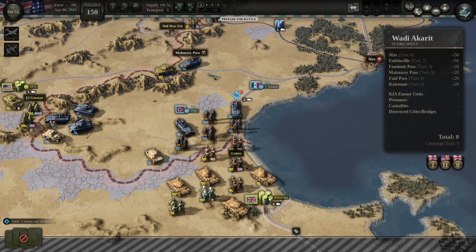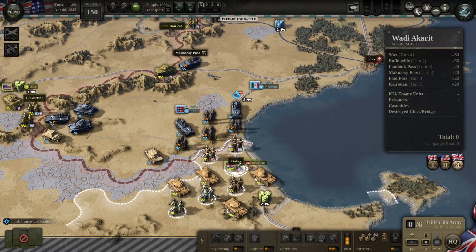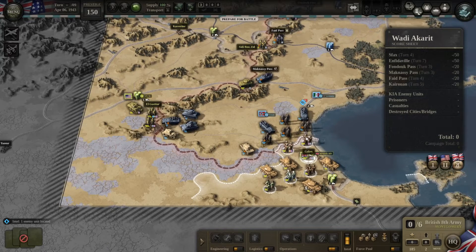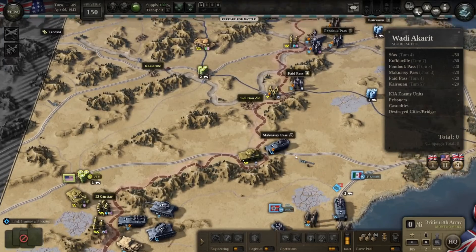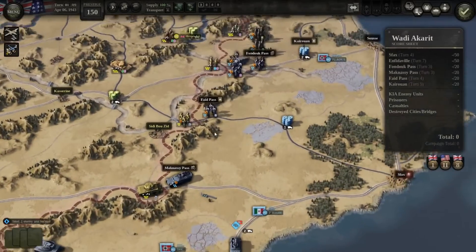If you can stand on this position you can block the supply line, and then all of these units will be out of supply. If they get auto supply for two consecutive turns they cannot hurt you anymore — they won't have an attack action. This is a really important tactic. Aside from that, we need to focus on MacNassi Pass and Fondog Pass as soon as possible. In battle prep, I like to move the HQs forward.